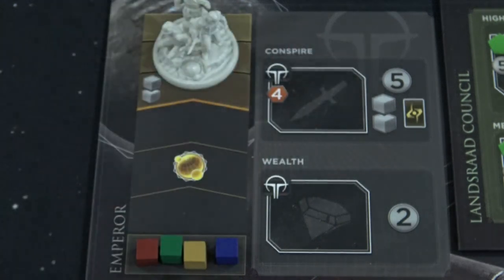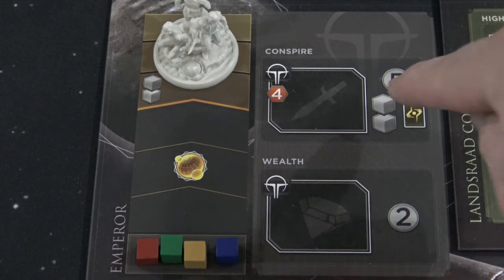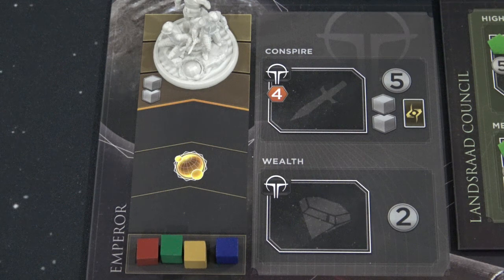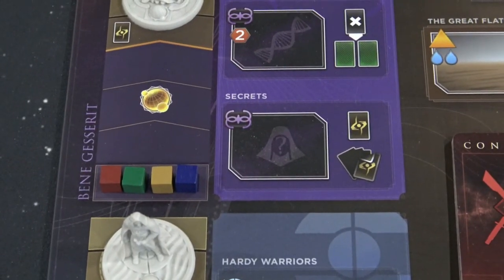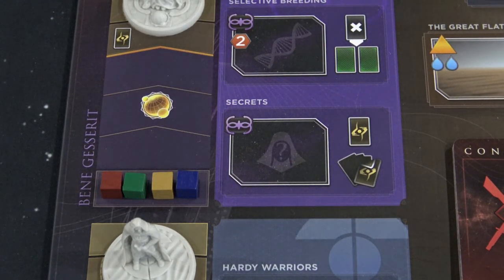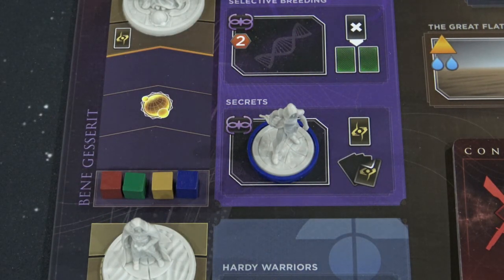From our last section we learned that spice production can allow you to purchase troops with the Highliner, but something else it can do is allow you to purchase the Conspire space under the Emperor's faction track. If you look at the rewards for this, you're going to get troops, you're going to get intrigue cards, and you're going to get five Solari. Think of this as a blended approach — why would you want to do this? You still get two troops and five Solari is a pretty hefty payoff for going to the space just one time, plus you get that intrigue card.